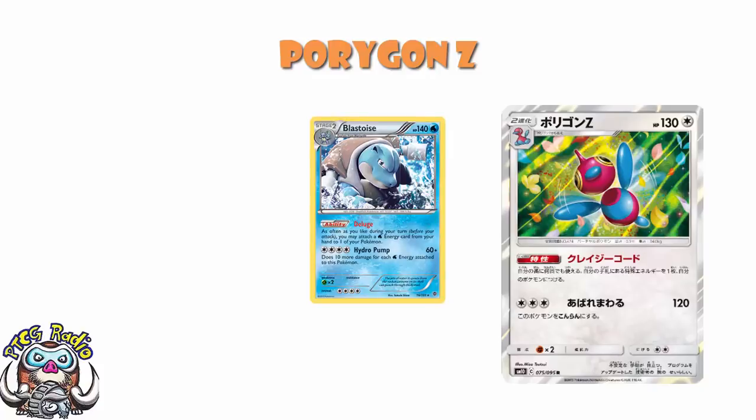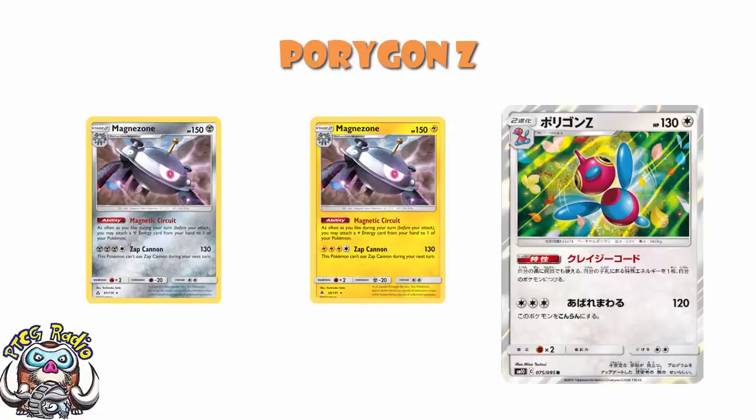It's like Blastoise, but instead of water energy, it's special energy. It's like Magnezone, but instead of either metal or lightning energy, it's special energy. And the difference here is extremely simple — any Pokémon can take advantage of special energy, whereas Magnezone is really restricted to certain different Pokémon. That is what makes it so good. It's still a stage 2 at the end of the day, and that's about the only thing stopping this from being one of the very best cards in the entire format.